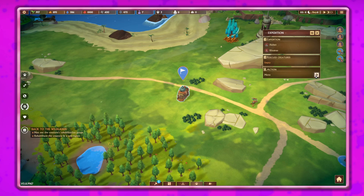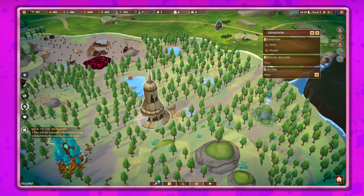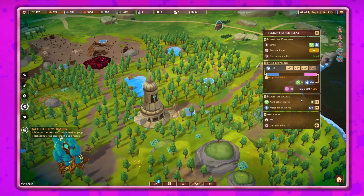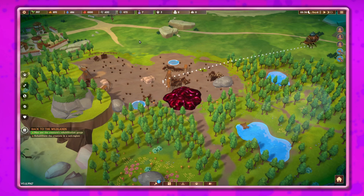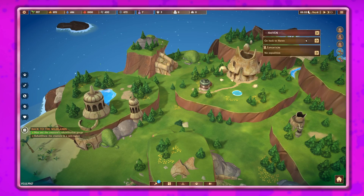There's an unstable ether rift! One creature is ready to be rehabilitated in the wild - awesome! Let me send an expedition to take care of that. This seems like it might be a risky expedition but let's do it anyway and then go back to haven.